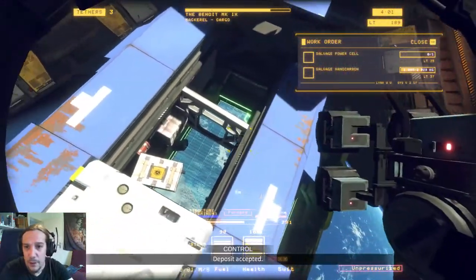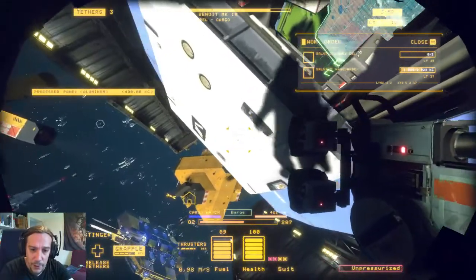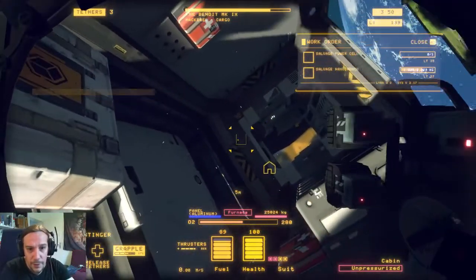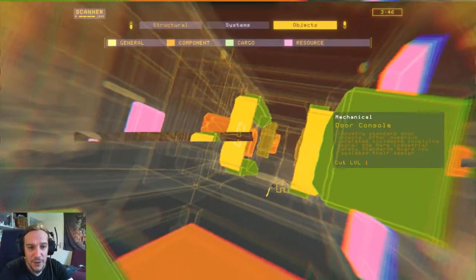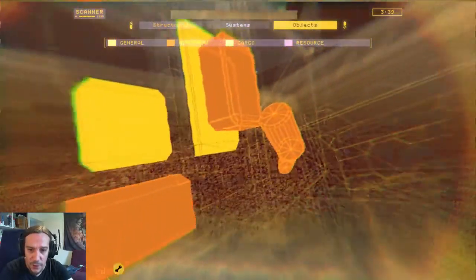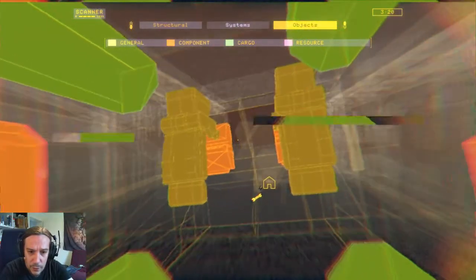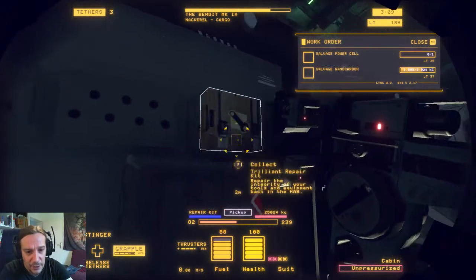That was sadly no nanocarbon, but well. For the power cell, you need the object scanner to find it easily. With the object scanner you can look inside those walls, and the power cell is always inside one of those walls. Without the object scanner, it's a bit hard because you have to guess where it is. Scanning reveals coolant tanks, computer terminals, atmosphere regulators — and there: power cell. Now we know that behind this panel here sits the power cell.